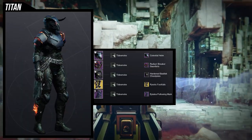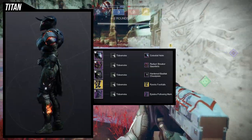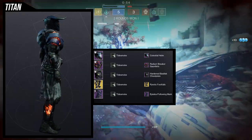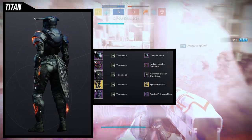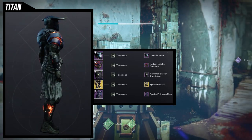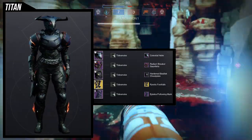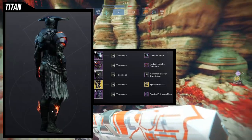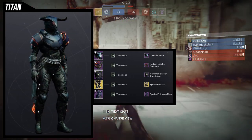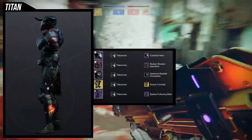Radiant breaker for the gauntlets was an easy choice because fire is coming out of them. The piratic footfalls ornament for path of burning steps was an easy choice as well, and the apylos following mark was easy too. This one was more spur of the moment — I made it pretty quick. With the piratic footfalls you definitely want a mark on the side because the right leg has fire on the hip but the left leg doesn't, so you can cover that up with the apylos following mark. For the shader, tight smoke — I rarely use it even though I like it.